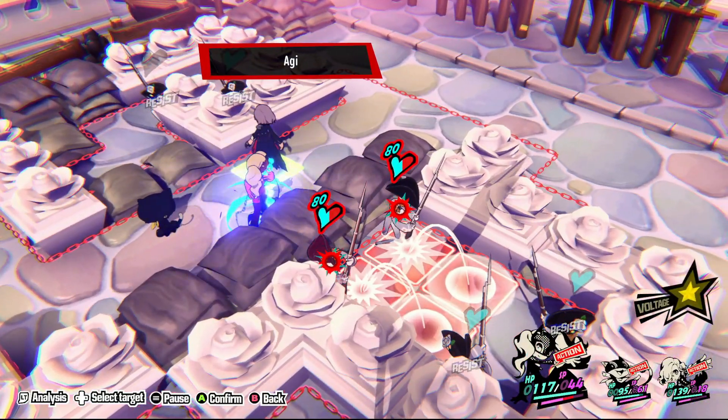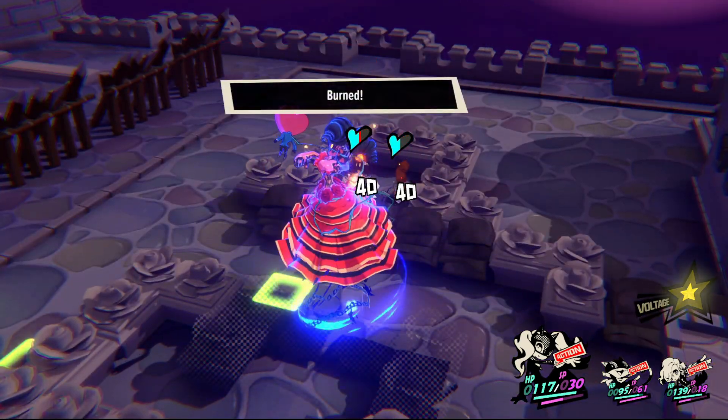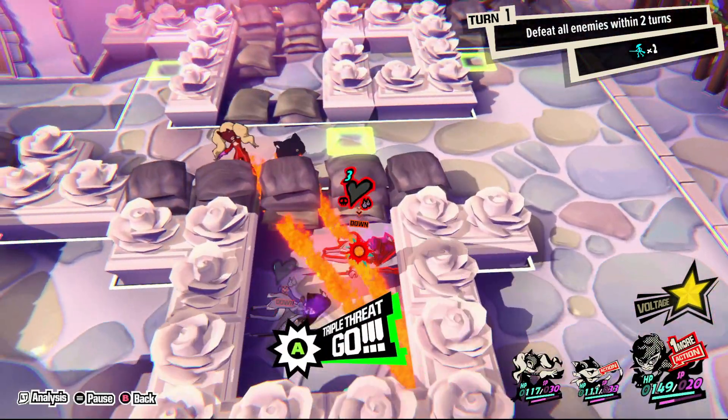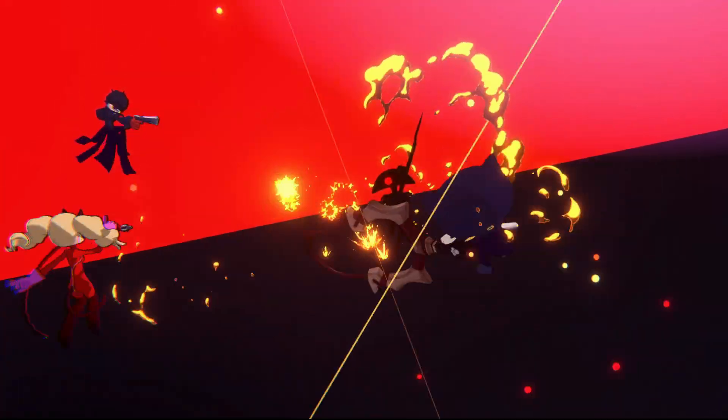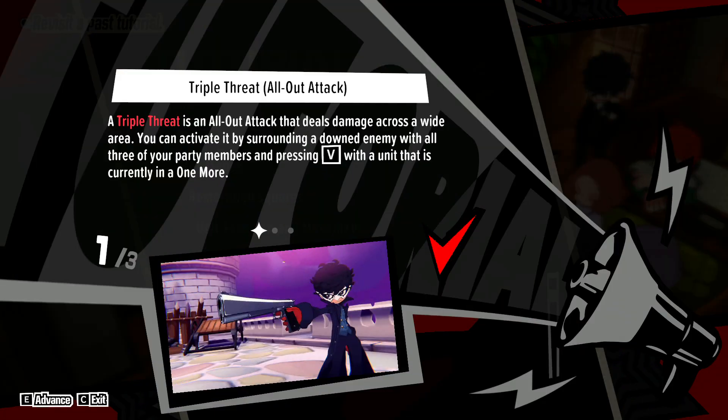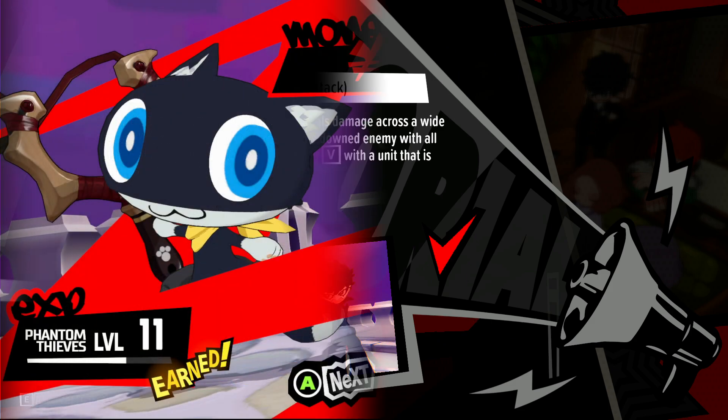Downed units are units that get no benefit from cover and can't counterattack in any circumstances. Being downed can lead to a Triple Threat. A Triple Threat is an AoE attack that should absolutely be your main goal after getting One Mores. They are triggered after you down an enemy, then surround them with your team and attack them again with a unit that's in One More. Triple Threat attacks hit all enemies in the area, not just the main target.